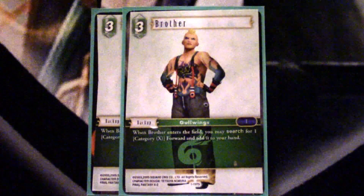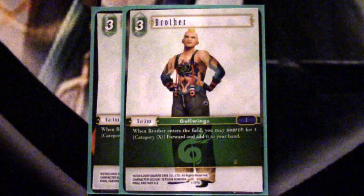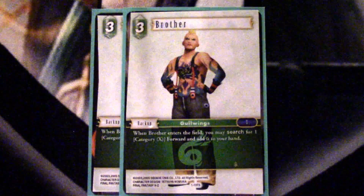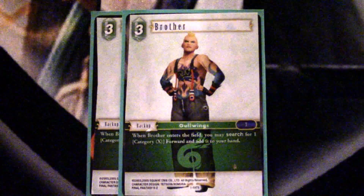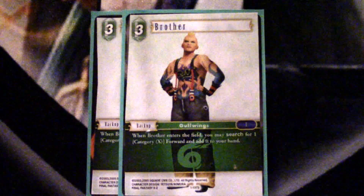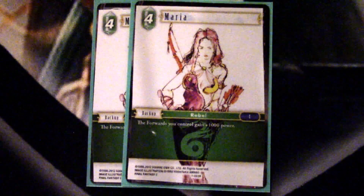Another thing that really helps the deck is having Brother. When we were only playing Tidus in the Ice-Water version we kind of drew into the pieces because we stalled out long enough naturally, but what I really like about this card is it can search for any Category X forward and add it to your hand. So I can search up Paine if I'm missing her, or search up Rikku if I want to put out the 10k wall — there's a lot this card does for the deck. We aren't really running ways to destroy our own backups to free up slots, other than Archering away our own guys, so I only wanted two because three would just clunk up your board. You at least want to see one, so two is a perfect number. Tutoring is just very good in this game as it is in pretty much any trading card game.